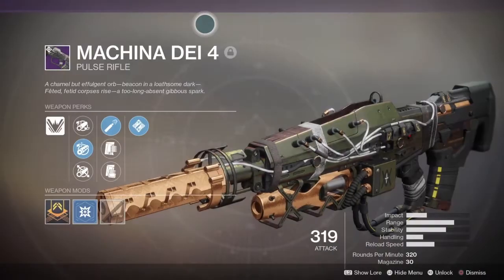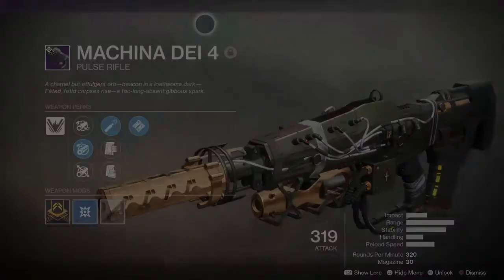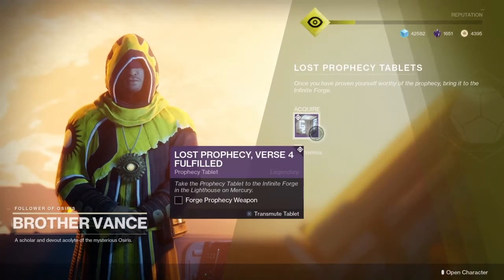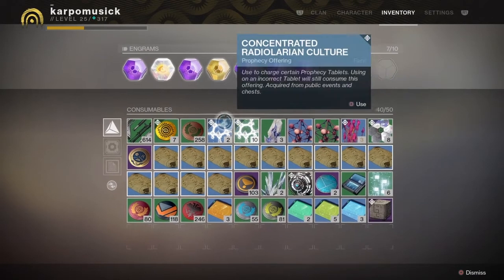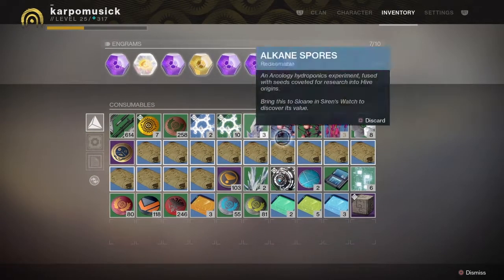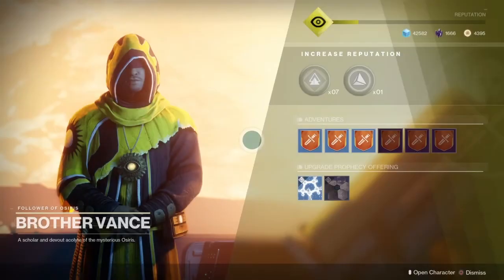Hey, what's up everybody, it's your boy Carpo here with another Destiny 2 video. Today we're going to be showing you how you can get the Machine Gun at day four. That's going to be from Brother Vance doing the Curse of Osiris DLC — this is the Lost Prophecy Verse 4. You're going to need 30 Radiolarian cultures so you can get 3 concentrated Radiolarian cultures.